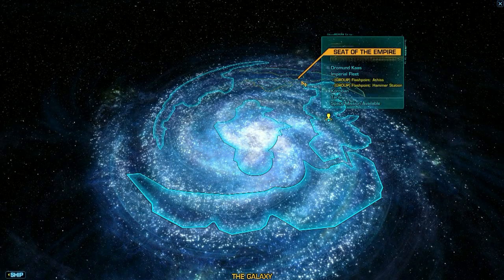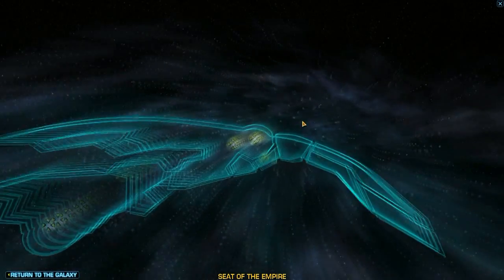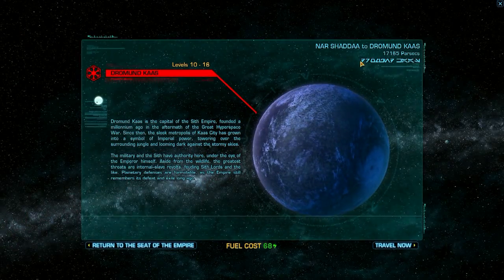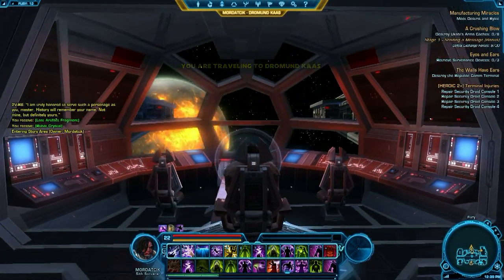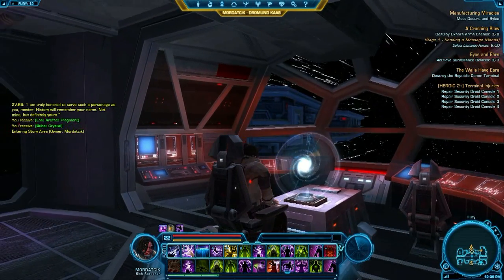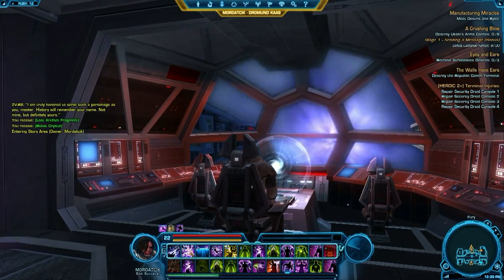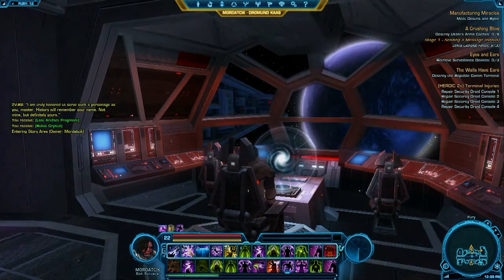I just wanted to quickly show the cool factor of space travel, because you actually get to see the jump to light speed when going from one planet to the next — it's a pretty cool effect. I'll quickly select a planet and travel there. You can see me leaving the planet, jumping to light speed, and there you go.